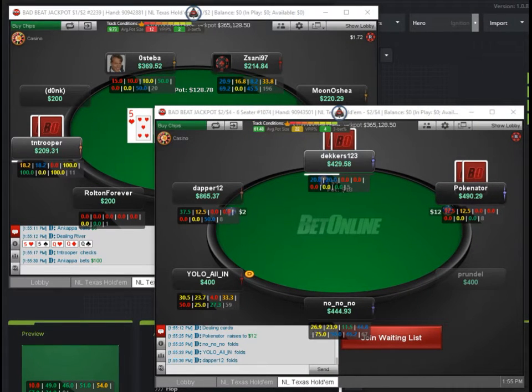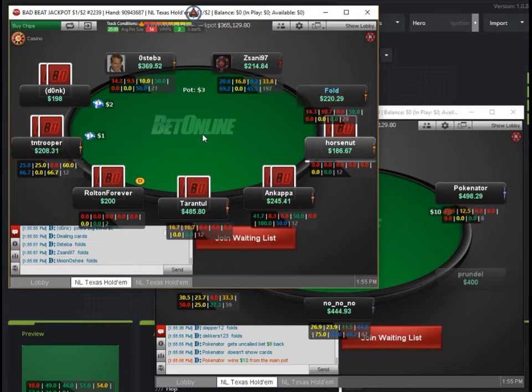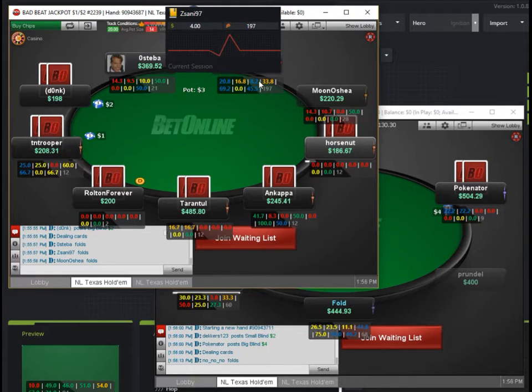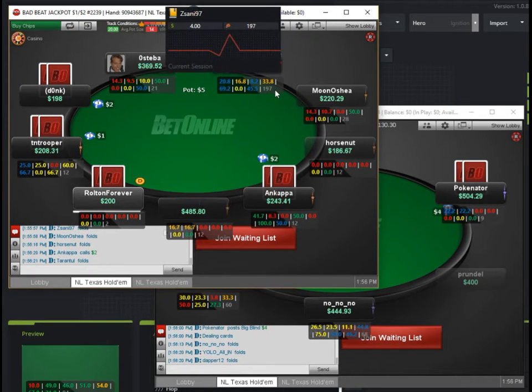Using a HUD on BetOnline with DriveHUD — DriveHUD will support any of the Chico Network poker sites, but the out-of-the-box settings are really nice for BetOnline. You just literally fire up DriveHUD, fire up some tables. The default HUD is all color-coded, so you can get an idea of what kind of players you're against with all the different visual pop-ups that are really nice to understand where your opponent's at, how they're playing, and what some of their tendencies are.